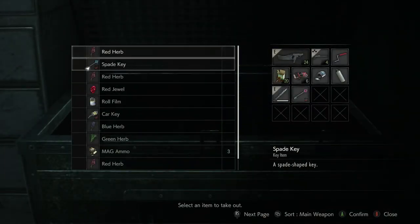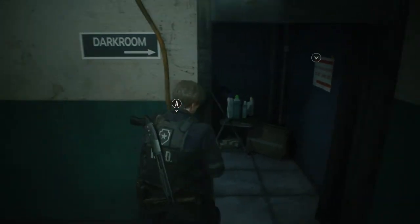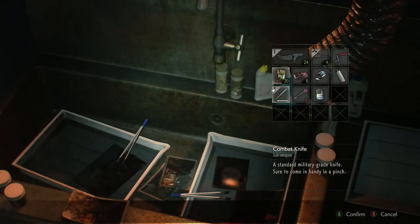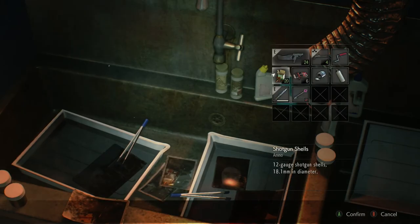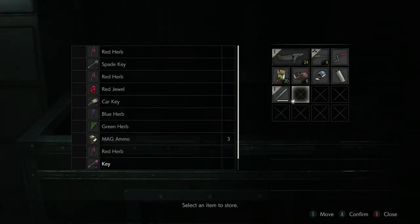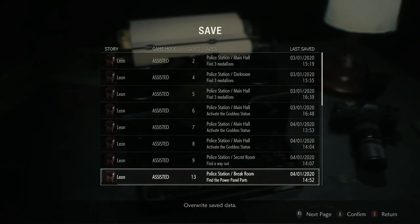And then we can get out our roll of film and turn the light off. There we go. Third floor locker - DCM. Okay, good. Alright, let's go up to the third floor and do that - we'll save it first. I'm glad they give you so many slots, that is nice of them.